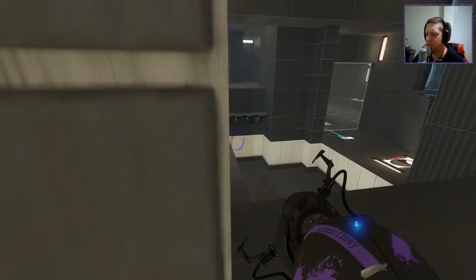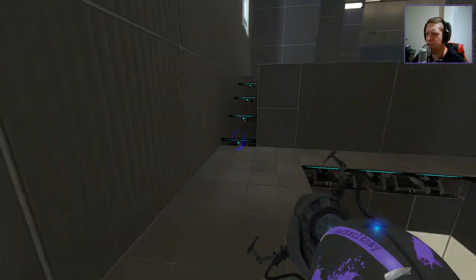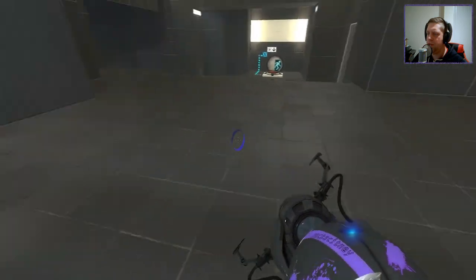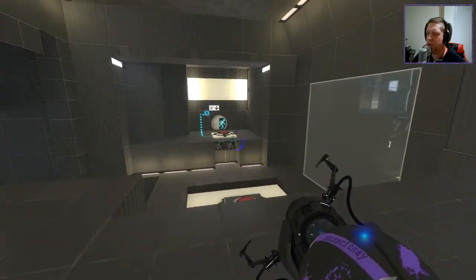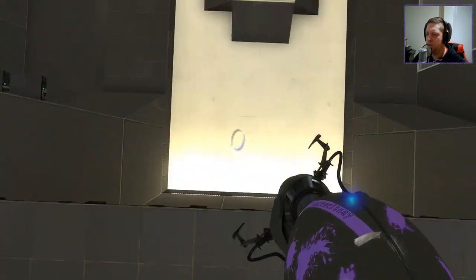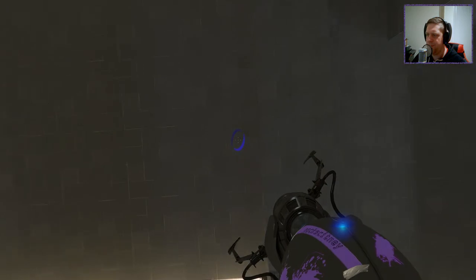Let's go ahead and use the funnel to pull ourselves across — push ourselves. Yeah, it's going to be pulling ourselves because it's an orange funnel, as mentioned in the description. A lot of those half steps being used. We can probably jump down here, right? Get some momentum. Yes, we can. Fantastic.